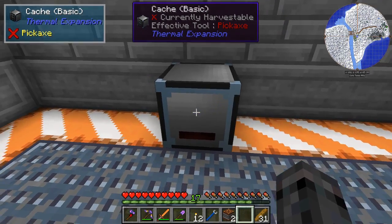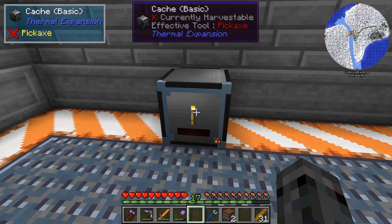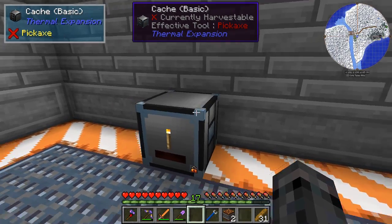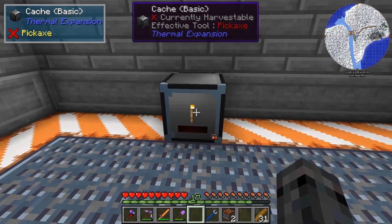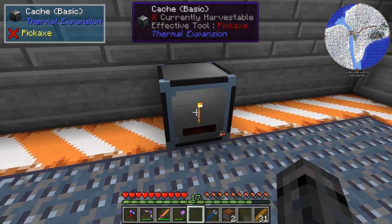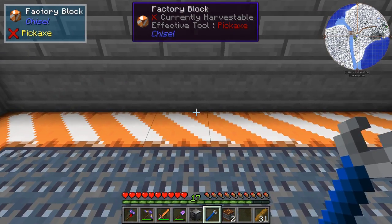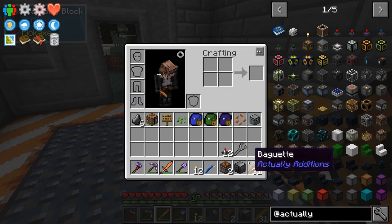Another useful thing is you can lock it — it makes a little click — and when you put an item into it, it will store that item and lock it. So if you had a whole wall of these things with pipes connected to the back, you could pipe items in. If you already had it locked, each cache, as soon as it got a torch or netherrack, would lock to that item — and even if you pulled the items out, it would stay locked. They also preserve their items when you break and pick them up.